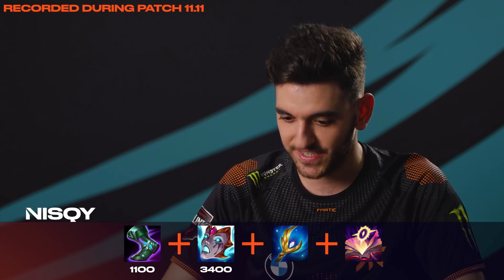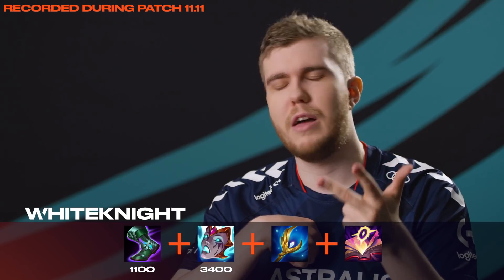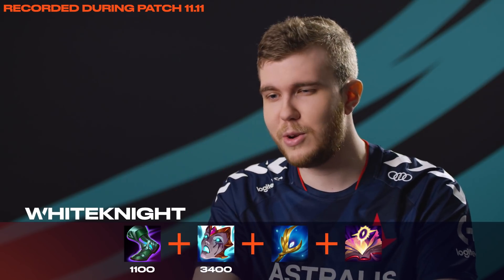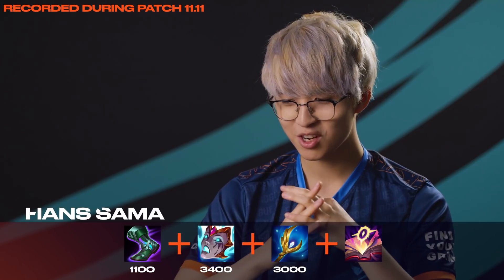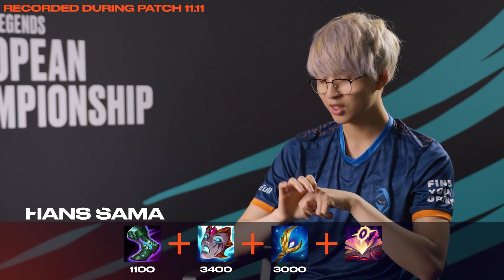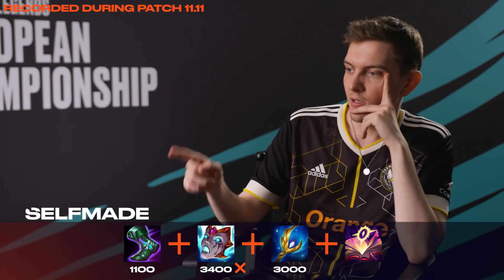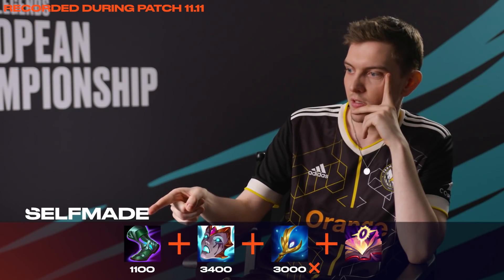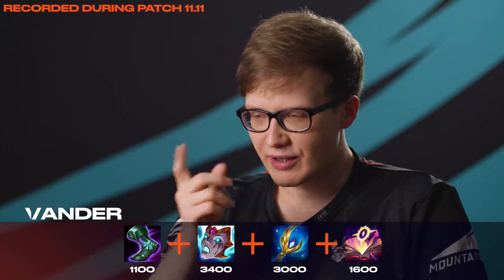And then Archangel is... oh my god. 1,250 plus 435. Oh my god, I can't do math, this is so hard. That one is tough, I'll say 3,000 — whatever. How much is Mejai's? Oh my god. It's 1,600... wait, no, 1,800. Okay: 1.1k, 3.2k, 3.4k, and 1.6k. Wait, I have to calculate it again.